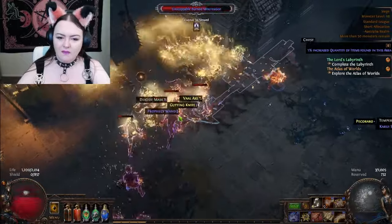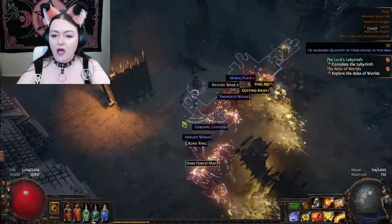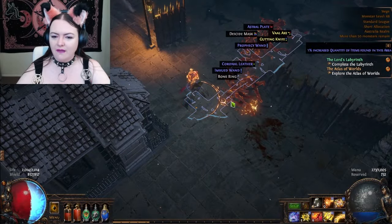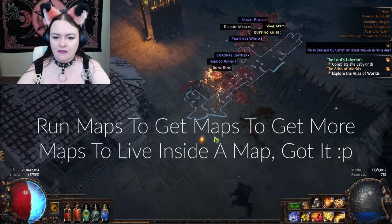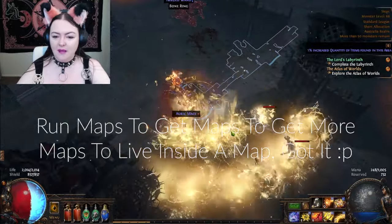And then when I kill the magic dudes, it'll be like, hey, there we go. We got another map — dark forest map. I'm taking that. Excellent. This is good. We're getting maps from maps. There's maps upon maps upon maps. Hey, gardens map — that was the basic level one.